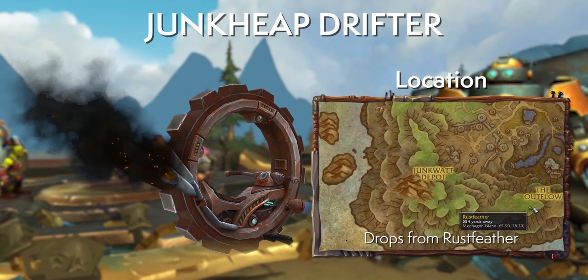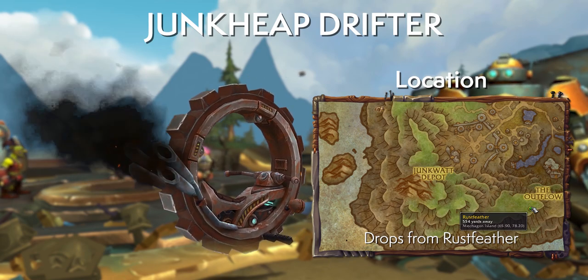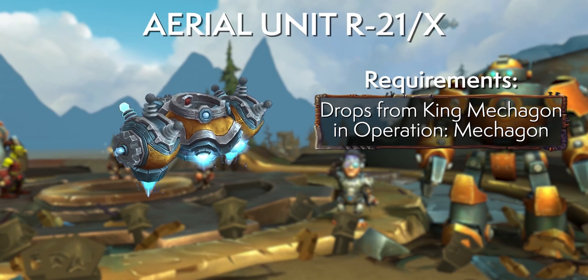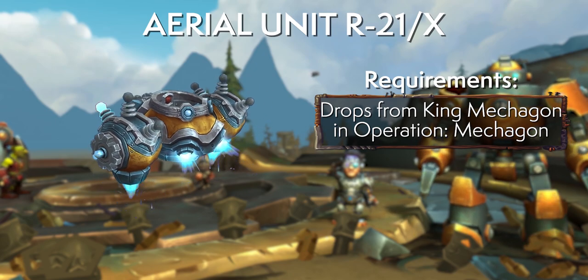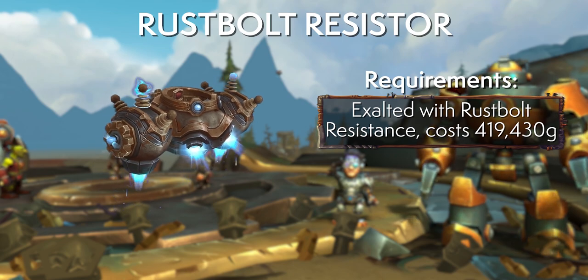If you like the model but don't care for the color, there's the Junk Heap Drifter — a rust-colored wheel mount dropping from Rustfeather, a mechanical bird up in the mountain to the south. Then there are two flying mounts: the Aerial Unit R21X, a shiny new model dropping from King Mechagon at the end of the new dungeon, and the Rustbolt Resistor — the rusted version of the same model available from the Stolen Royal Vendor Bot in Rustbolt for 420,000 gold after reaching Exalted with the Rustbolt Resistance.